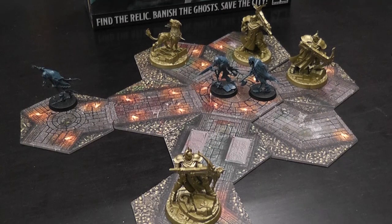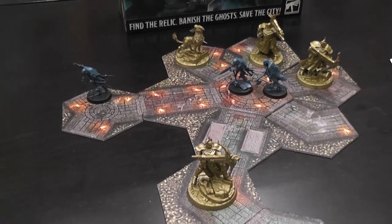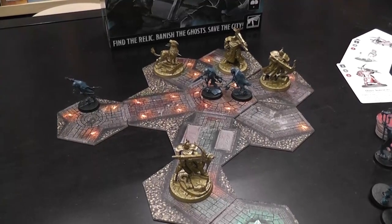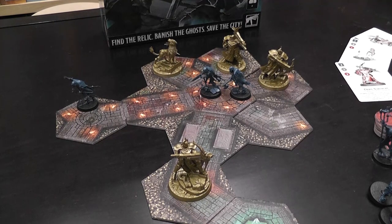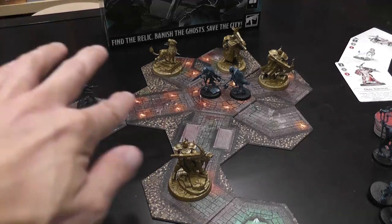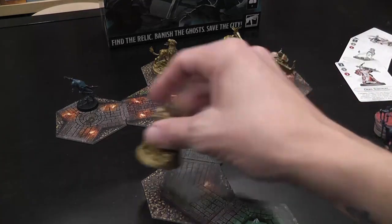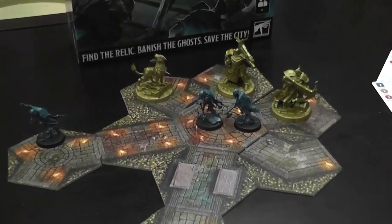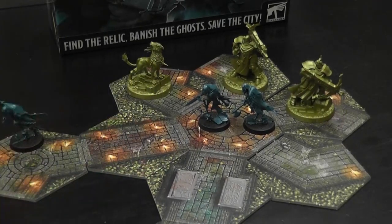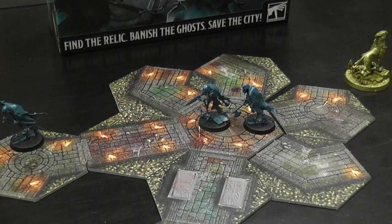Something very important: when removing tiles you may split the crypt into multiple disconnected areas. You then get to choose which section remains and which is completely removed. Any miniatures in the removed section are gone — no big deal for the ghosts since they keep coming back, but it's a major problem if one of the heroes gets lost in that area and is removed from the game along with those tiles. Continue until the heroes collect the token and reach the final tile to win, or until the ghost player eliminates all four heroes.